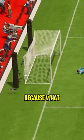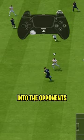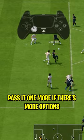What is it all about? Well, you pretty much trigger some tall player into the opponent's box. You press square and then you just hit it on. Pass it one more if there's more options — it's just as simple as that. You just want to tap square sometimes into the box onto these players. You can mix it up with L1 triangle or L1 R1 triangle.